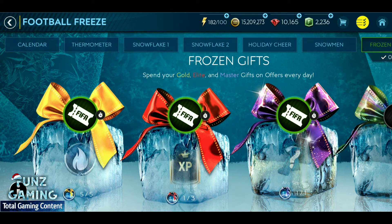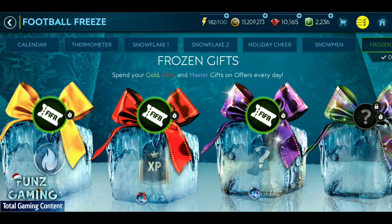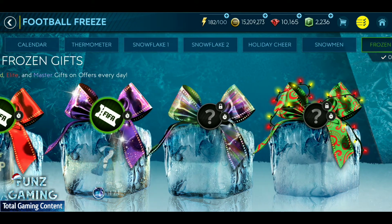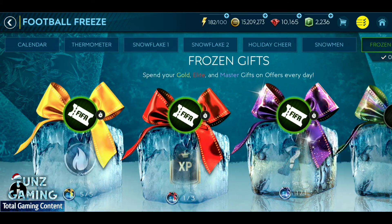Last season, Frozen Gifts were the best rewards available from the Football Freeze event. In exchange for our gifts last season, we got skill boosts, coins, players, and also some icons. Now let's see how the chapter has started this season.